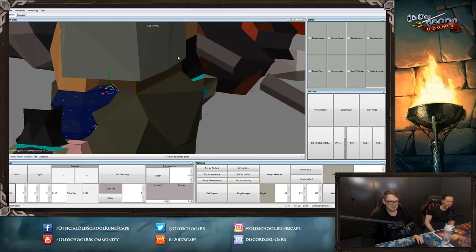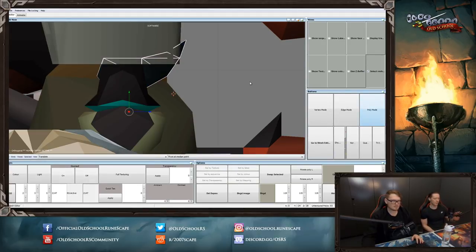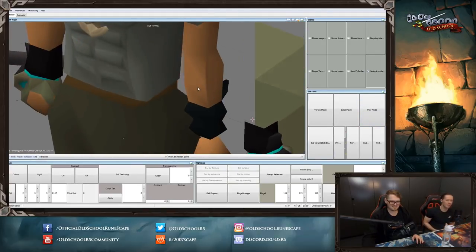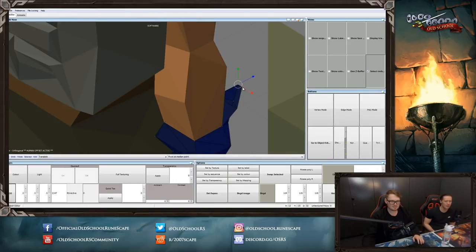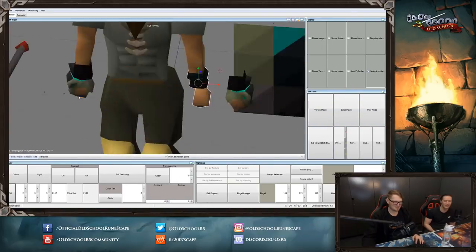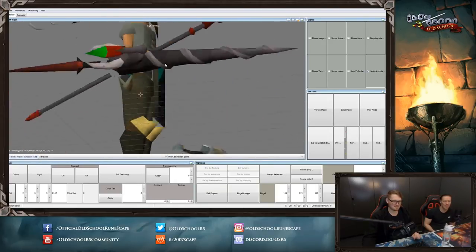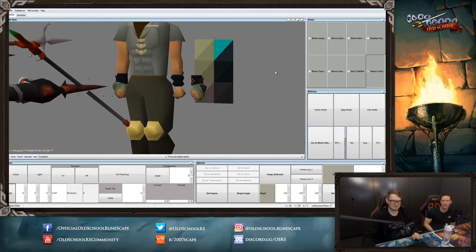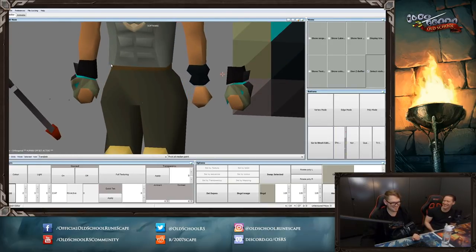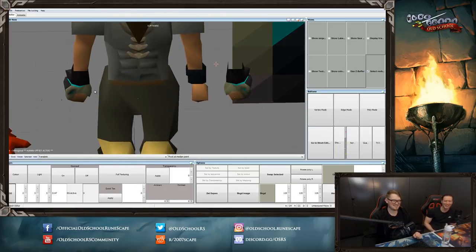Someone says you could have two smaller heads wrapping around one another so you get a total of three heads like the Hydra. I wish that would work, but this one head was a struggle to get it to look close. Having three of them — I just don't think there's space really. So the ferocious gloves — these will be the best in slot gloves for melee.